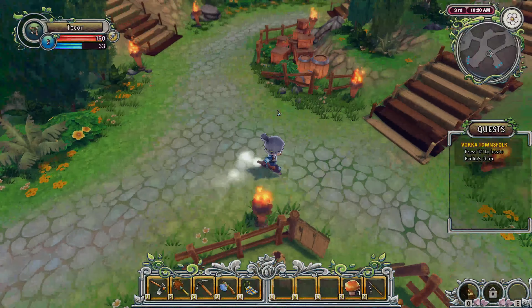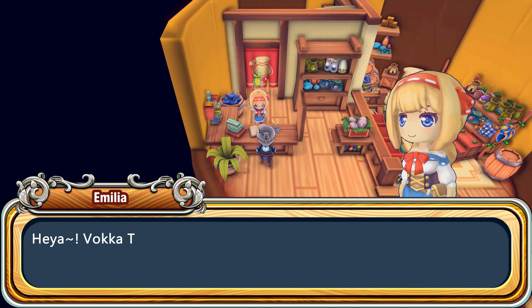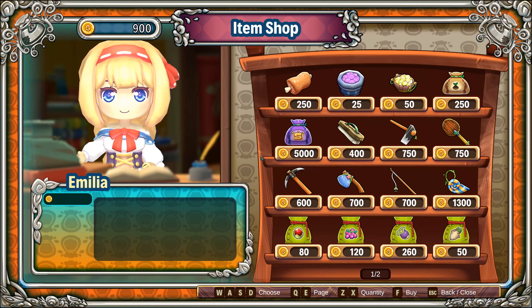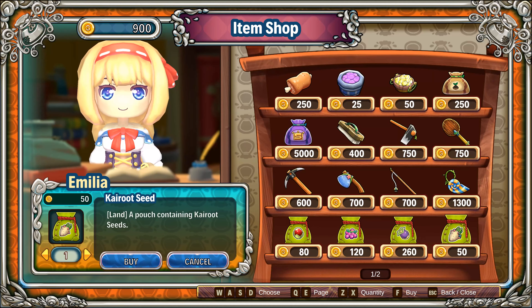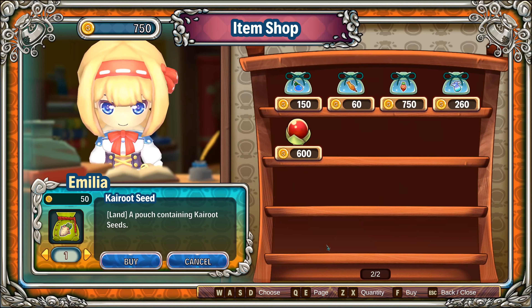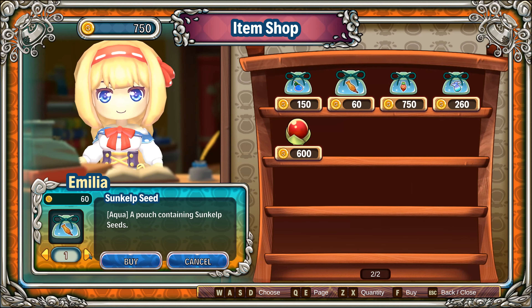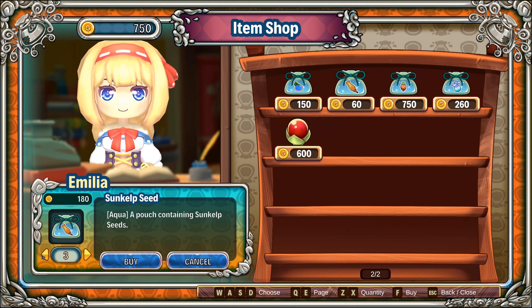Now you want to head over to Amelia's shop. Once there, she gives you 5 seeds for free. However, what you're not told is there's a festival on the 10th of spring where you need to present a kairut for a cash prize. Buy a few of those seeds. If you grab the extra quest from Amelia, I'd suggest waiting to buy the seeds for it — they're expensive, and the reward for the quest is only relationship points with Amelia.